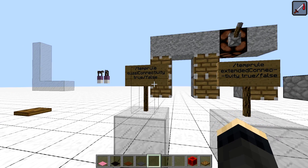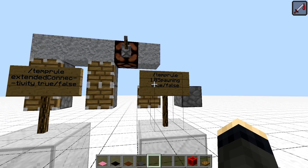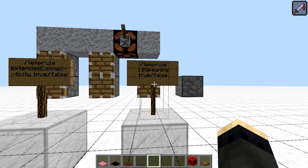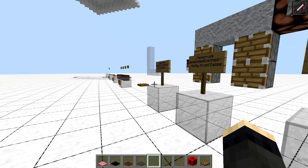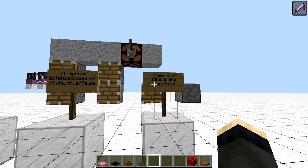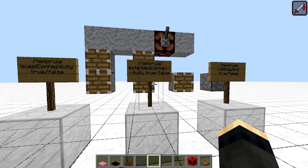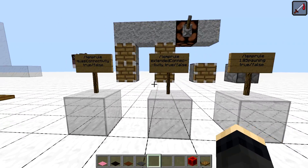Quasi connectivity is by default turned on, extended connectivity is by default turned off, and 1.8 spawning is by default off. Turning on 1.8 spawning brings back pack spawning rules and the inability of mobs to spawn in the same place. You can use this rule if you want to evaluate some mob farm designs from 1.8 and before and be able to compare them with newer designs, as spawning rules have changed since then.